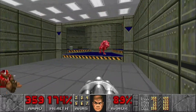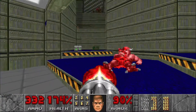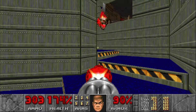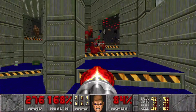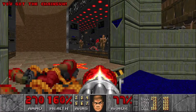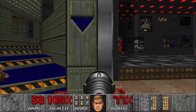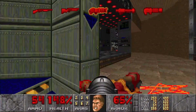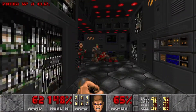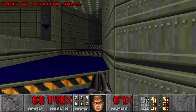Let's take out some Lost Souls up on the right. Watch out for the Imp on the left, and there's going to be some Chaingunners just around the corner. There's a couple of Cacodemons and Lost Souls on the left, so we're just going to throw some Rockets at them and clear out this area, as well as the area just up here where there's a Pain Elemental at the top.